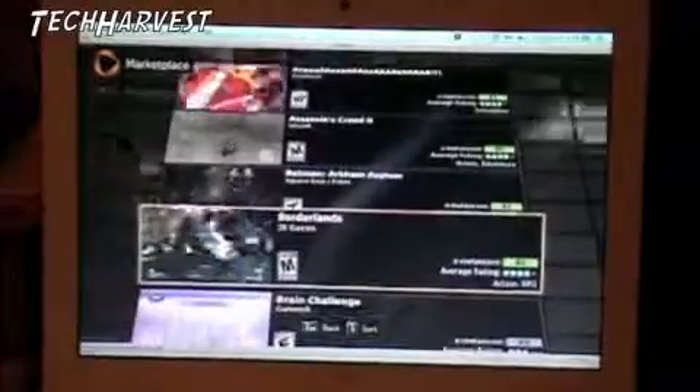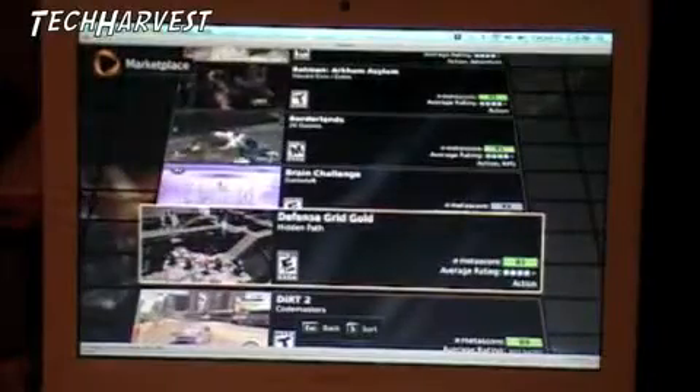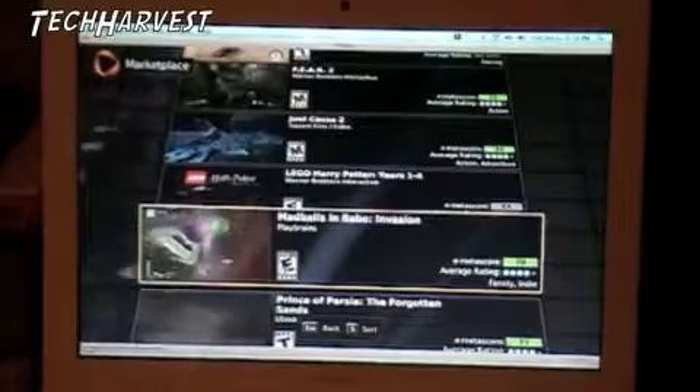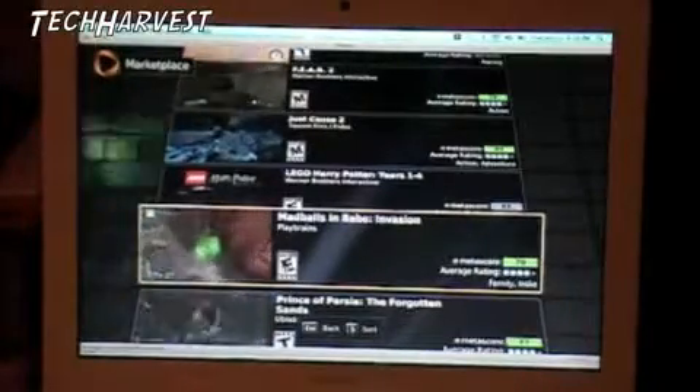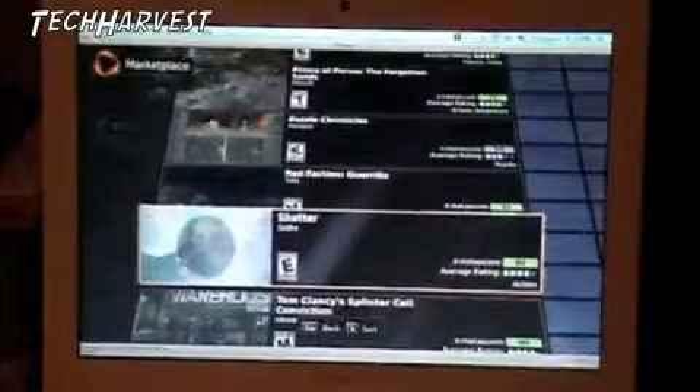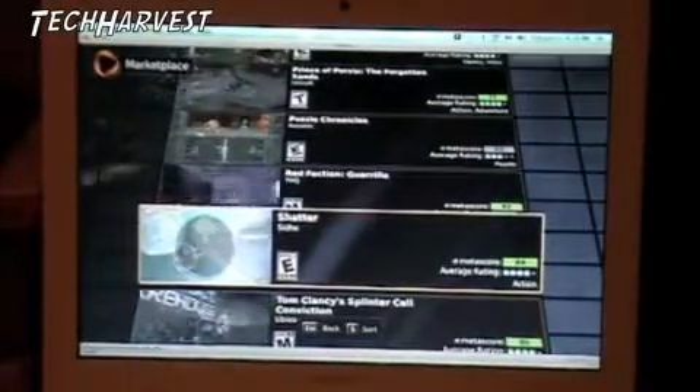Alright, a lot of A's on that first one — I don't know what that is. Assassin's Creed 2, Batman Arkham Asylum, Borderlands, Brain Challenge, Defense Grid Gold, Dirt 2, Fear 2, Just Cause 2, Lego Harry Potter years 1 through 4, Madballs in Babo Invasion — looks sort of like an isometric gauntlet-style game. Prince of Persia: The Forgotten Sands, Puzzle Chronicles, Red Faction, Shatter — I've heard a lot of good things about Shatter, but it's really not my kind of style of game.